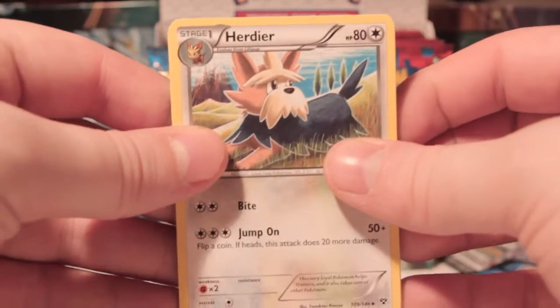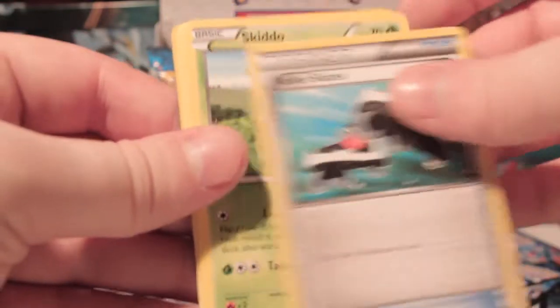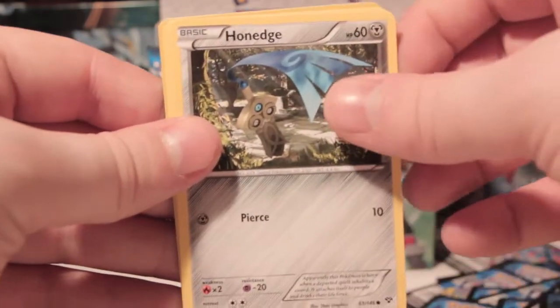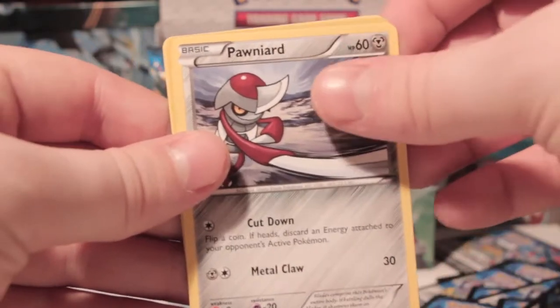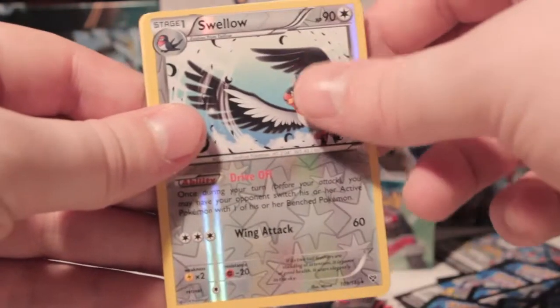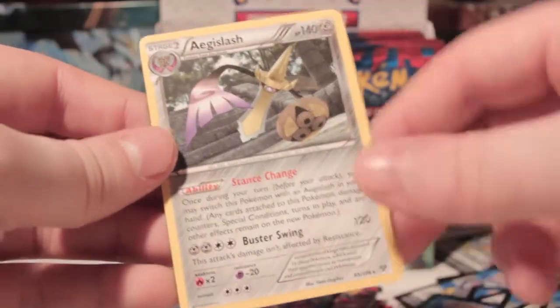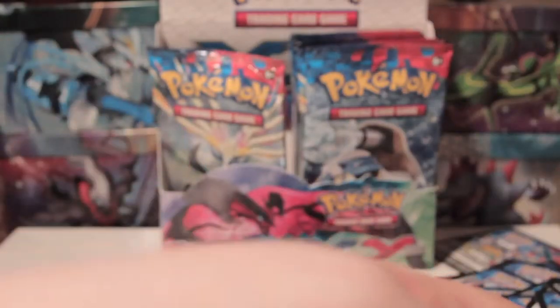Alright, so we've got Florges, another DCE, Roller Skates, Skiddo, Pansear, Honedge, Spoink, Pawniard, Swellow Reverse — another rare reverse, that's great — and Aegislash, Non-Holo Rare. Looking for that Holo Aegislash now as well to go with it.